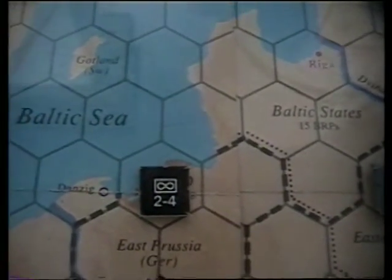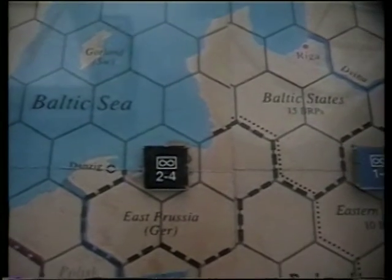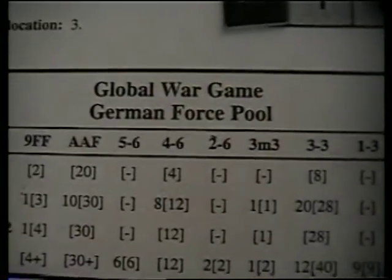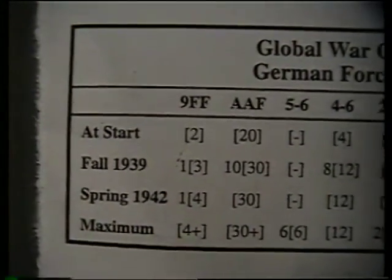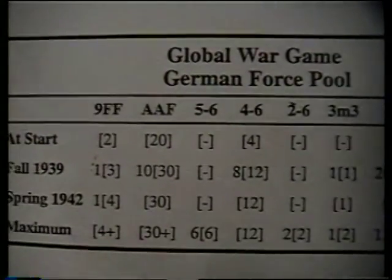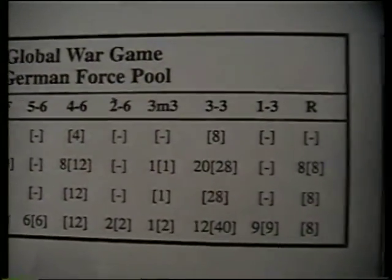You can break air wings down any way you want. Like I broke this one down - there's a 3-4 here and the 2-4 is over here; that represents a full 5-4, one air wing. You can never have more air factors on the board than you're allowed. The game comes with a force pool card - this is Germany's Global War game card. It tells you the BRP level it starts with, its growth rate, its SR limits, and its basic DP allocations. Germany starts with 150 points. At-start forces: 2 fleets, 20 Army Air factors, 4 4-6 tanks, and 8 3-3 infantry. In Fall of '39 they can add another fleet, 10 more Army Air factors, 8 more tanks, 1 paratrooper, 20 more infantry, and 8 replacements.